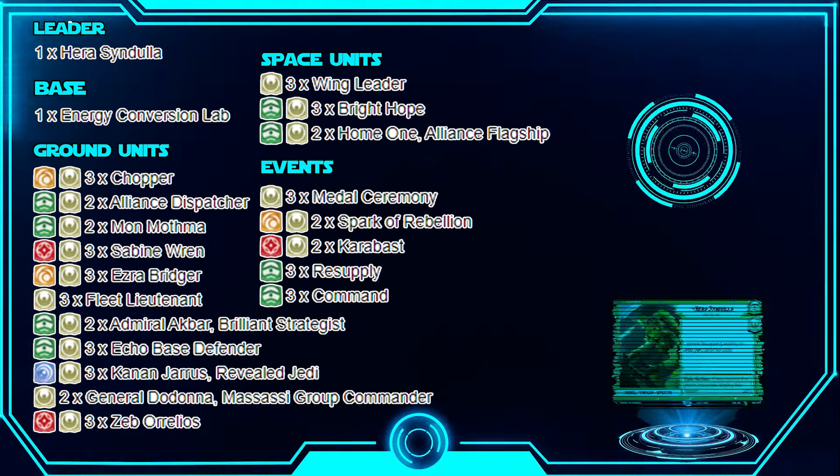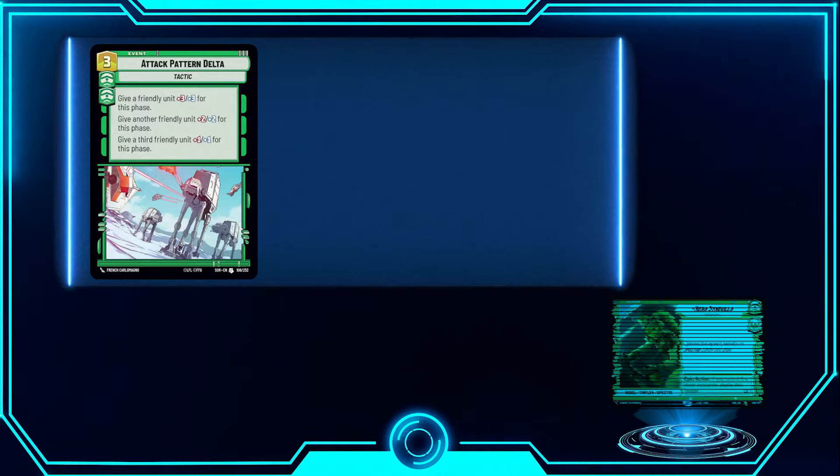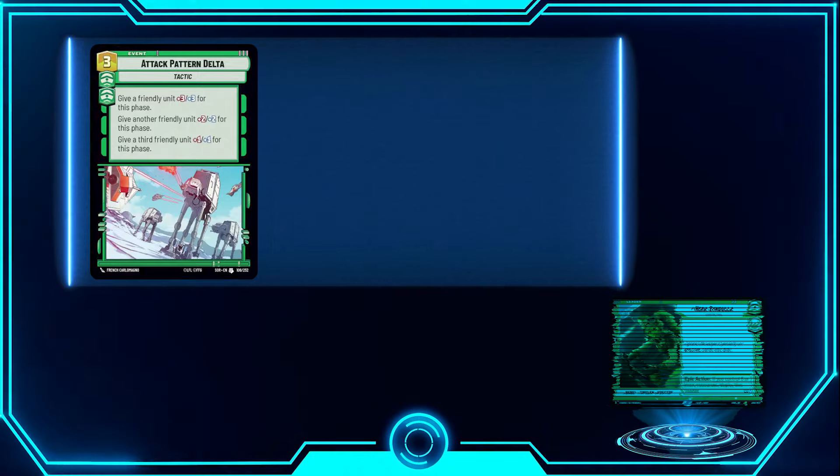That covers the main deck list. This is the way I like to play it — using all the Rebels characters and the Specter units for that thematic synergy. Now let's go over cards you could potentially add. Attack Pattern Delta: we're playing double Command so it would be a three-cost, giving one unit plus three, plus three, another plus two, plus two, and another plus one, plus one. That's crazy good. I opted not to include it to stay at 50 cards, but I could see swapping out General Dodona for a couple copies.